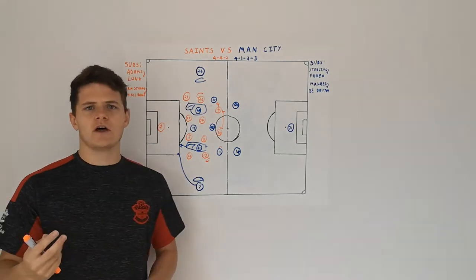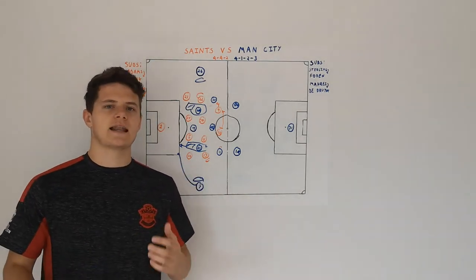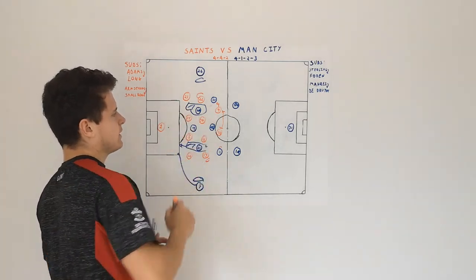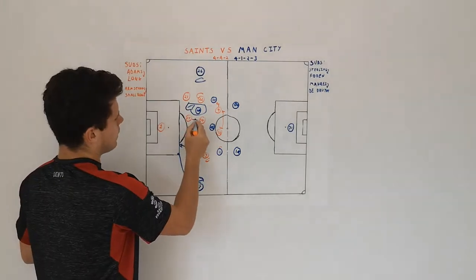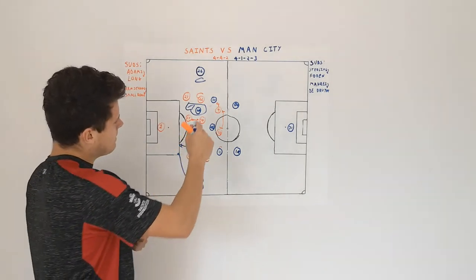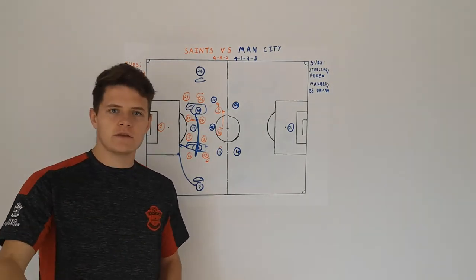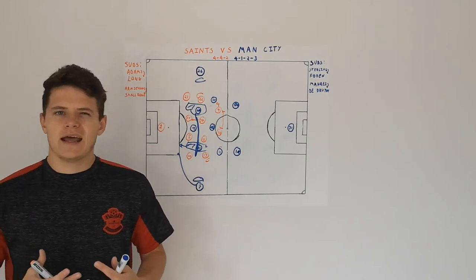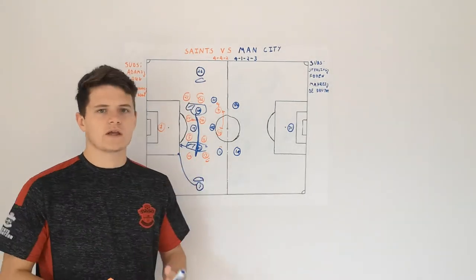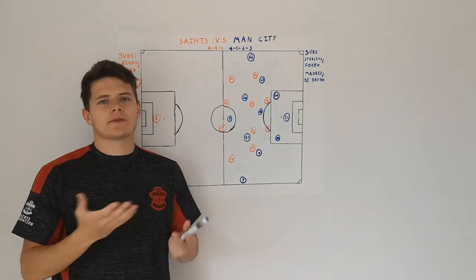Especially after Southampton scored their goal, this was how they set up — they just wanted to maintain that lead and stay solid defensively. Southampton also did a really good job keeping the distance between the defence and midfield as tight as possible, because this is where City thrive — in between midfield and defence, where they can receive the ball, turn, and go through the defence or play out from there. Southampton kept the distance between centre backs and centre mids, and full backs and wingers, really close — cutting off City's route through the middle and emphasising wide play.